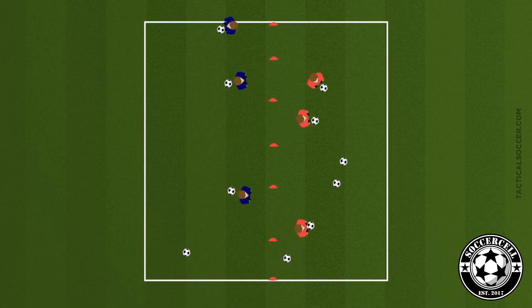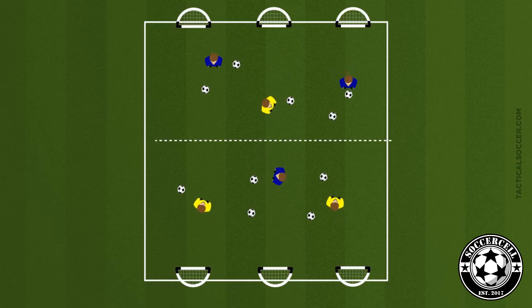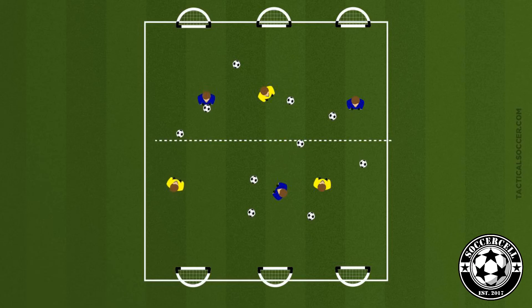The second part of our session is going to be exactly the same setup as above, but this time we're going to place goals at each side. The same idea — players have to clear all their balls off their side — but this time we will not allow them to dribble to the other side. Instead, nominate one player from each team to go to the opposite side, where they can receive passes and then shoot the balls into the goal.